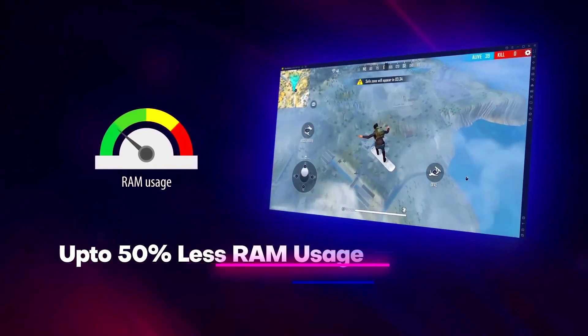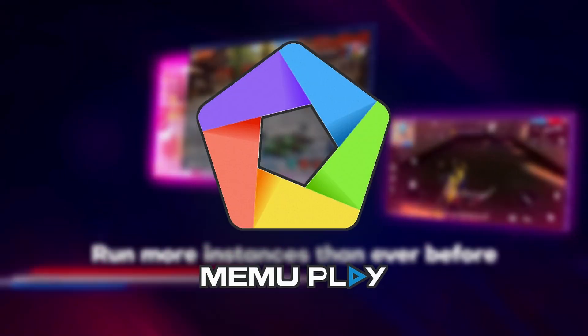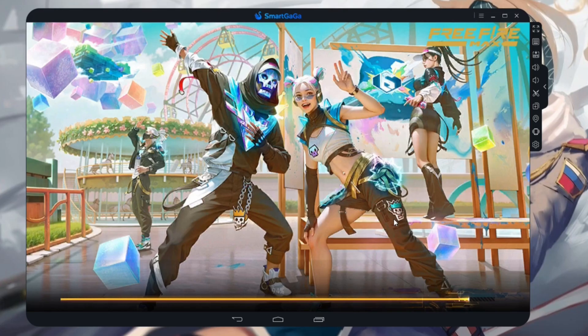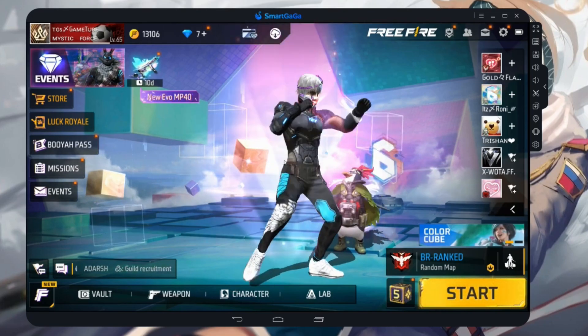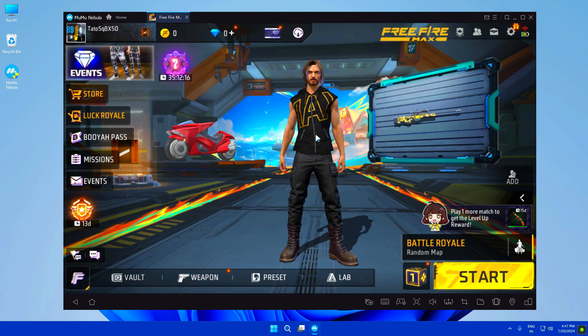In conclusion, if you have a PC with 4GB of RAM and are looking for good Android support, Mimu Play is the ideal choice. For gamers with systems that have 2GB of RAM, Smart Gaga is worth checking out. Lastly, if you have a low-end PC and need a lightweight emulator for smooth Android app usage, Mimu Nebula is the perfect option.